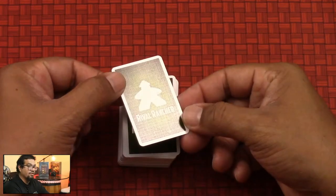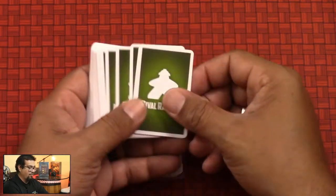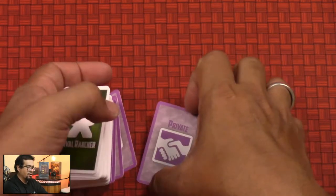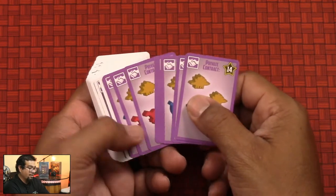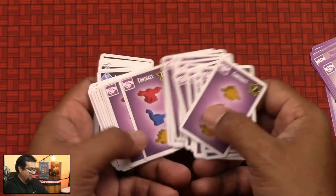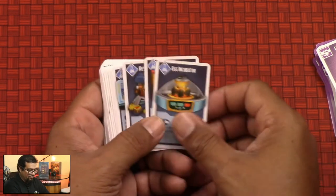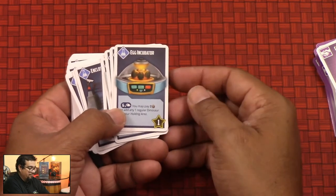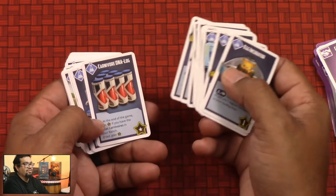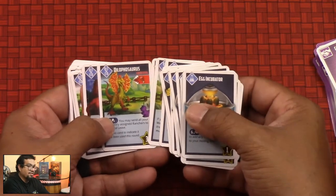These are mini cards — they are linen finish, good quality cards. I like that they have a white border that prevents dog-earring, which makes it easy to tell what a card is over time as they wear. On the front of the cards, you've got contracts with a purple border — those are private contracts. These are your regular or public contracts. And these are the research cards. Samples of things you can research include enclosure upgrades, laboratory upgrades, and breeding. The artwork is gorgeous — it's really fun artwork.